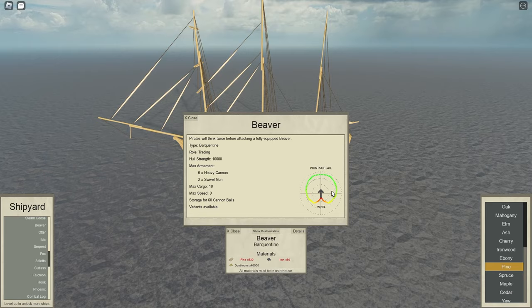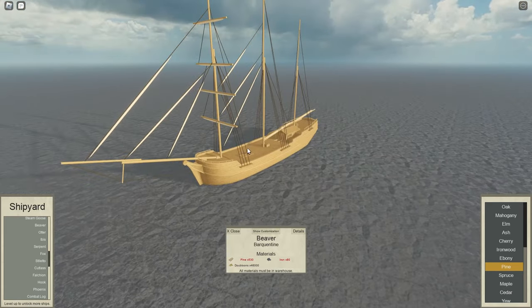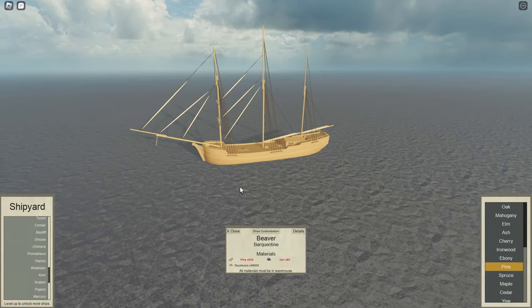Its sail type also allows it to go pretty decently crosswind and away from the wind. Even though you'll be trading downwind, it's always nice to have the capability of going crosswind, just in case you see some pirates coming after you. Anyway, that is the Beaver at number 3.